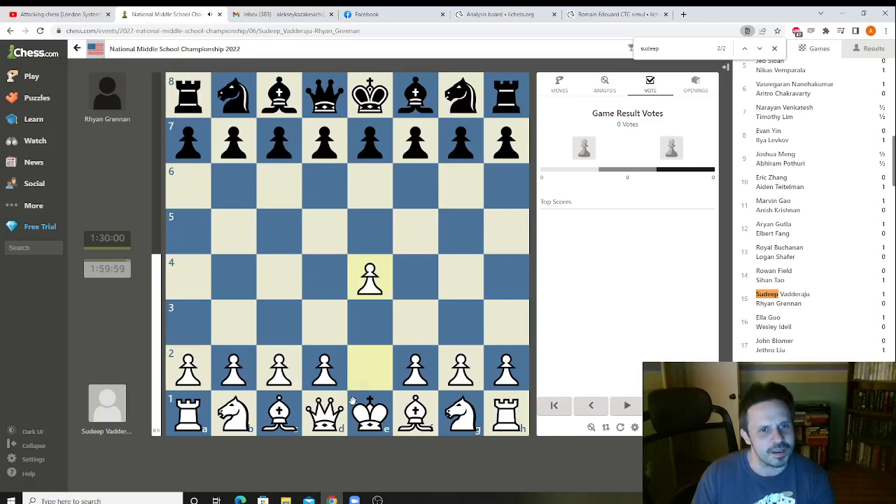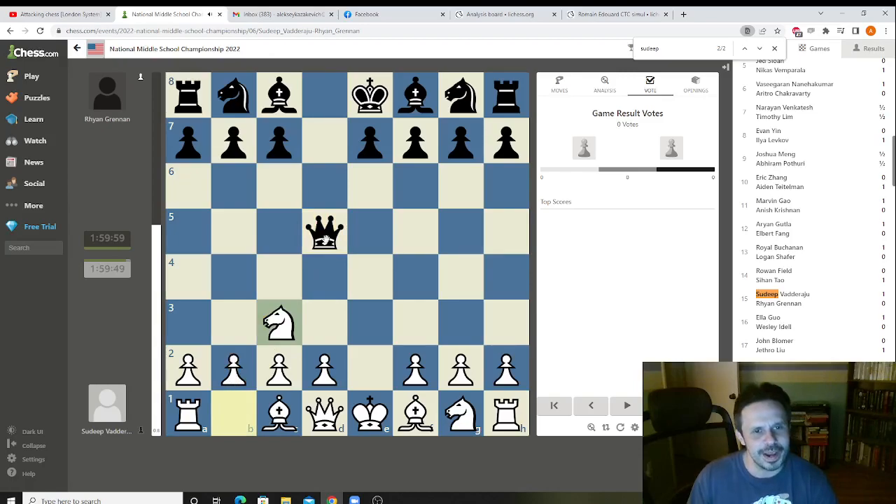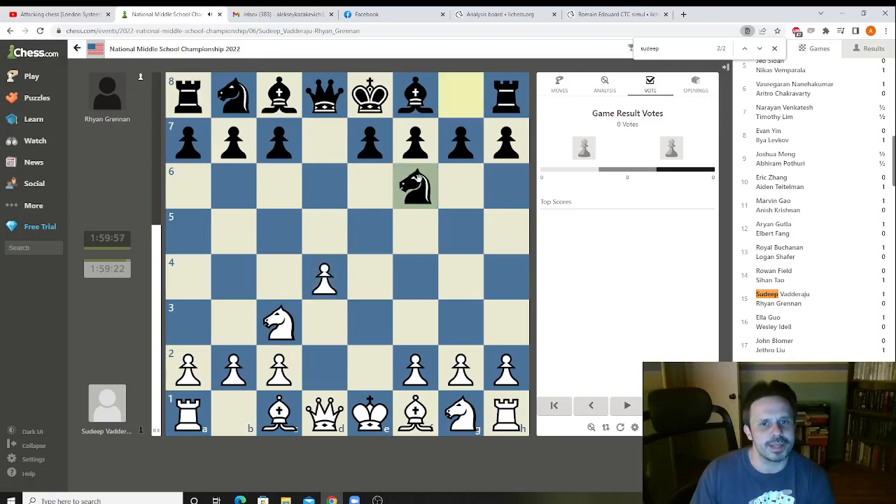This game actually started as a Scandinavian: e4, d5. If you ever play e4 as your first move, you need to take, and after black takes you need to play Nc3 to attack the queen. The queen has several choices. In this game the queen went back. Sudip takes control of the center, black developed his knight, Sudip developed his knight, black pinned this knight.